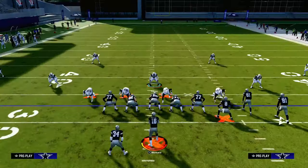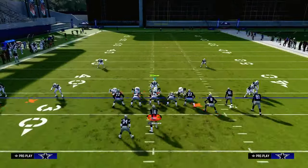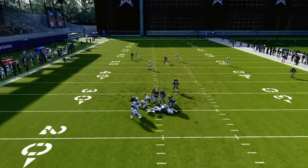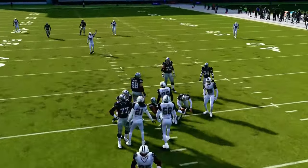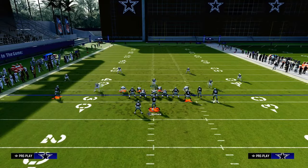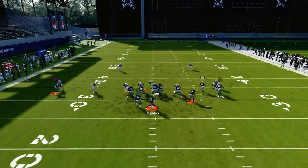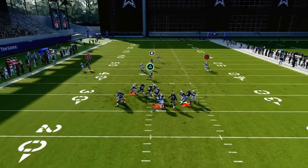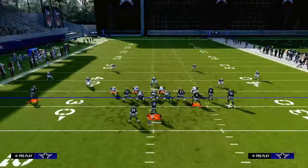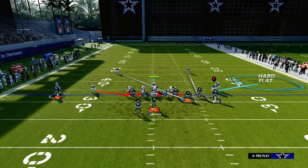The beauty of this blitz is not that you're sending six people against five and get one free. The beauty is if they block a running back you're still going to get your pressure, oftentimes either through the B gap on the opposite side or the edge on the opposite side. If they block their tight end, this pressure will come in off of the opposite side. To pick this blitz up they'd have to block seven people, which also allows us to do a lot of other things in terms of how we want to adjust our coverage.